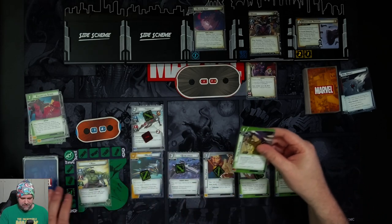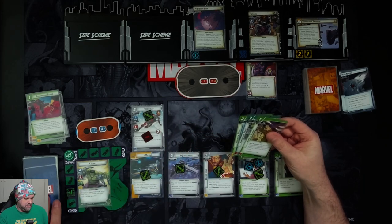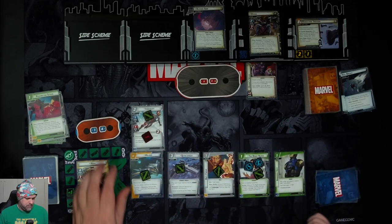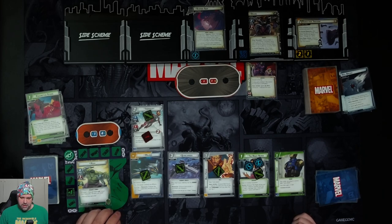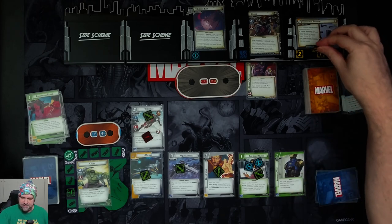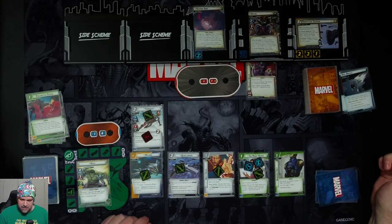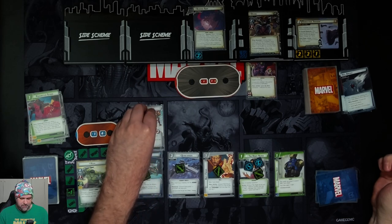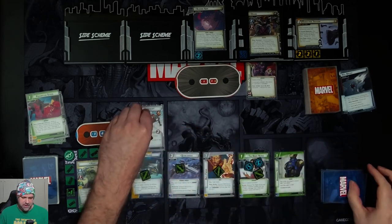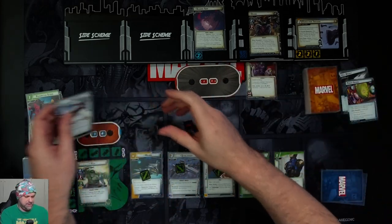Draw four cards: Hard to Ignore, a Moveable Object, Nerves of Steel, and Unflappable. Two threat goes on the main scheme, taking it up to five out of eight. Resolve the charge up ability. Drang is going to come in and hit us for four, but we'll use Ironheart to block — four, five — Ironheart gets knocked out. Get our encounter card.